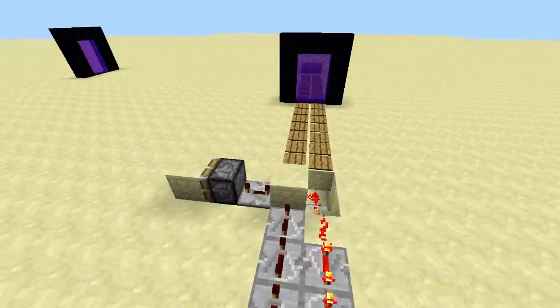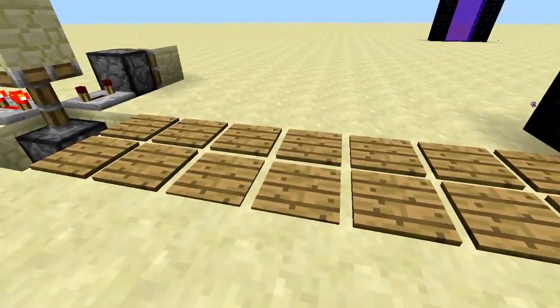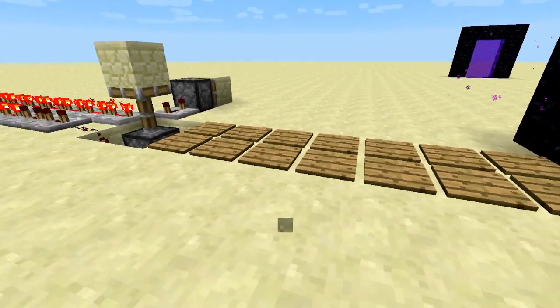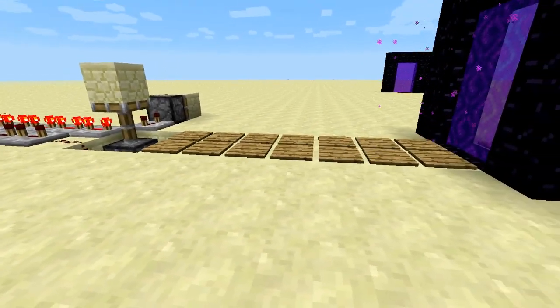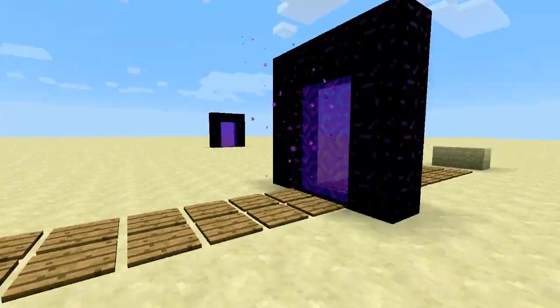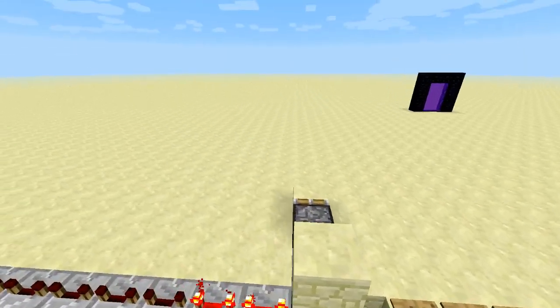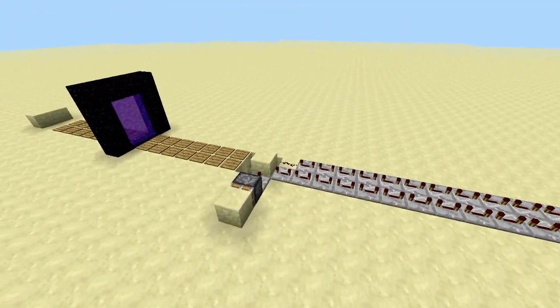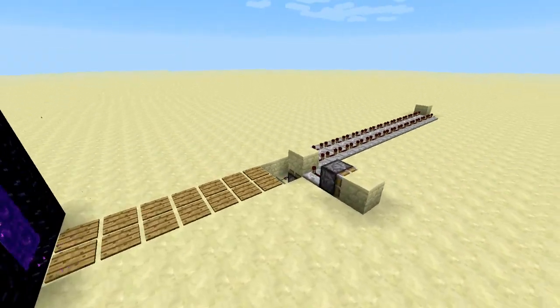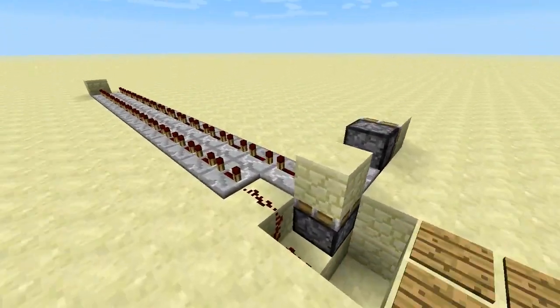The arrows are sitting in these pressure plates — there's a pulse shortener here so you can grab the arrows. They are a little bit buggy because when they go through the portal they actually become invisible when they land on the pressure plates. That's something really weird, but it's only a bug — what you can expect from Minecraft, right?